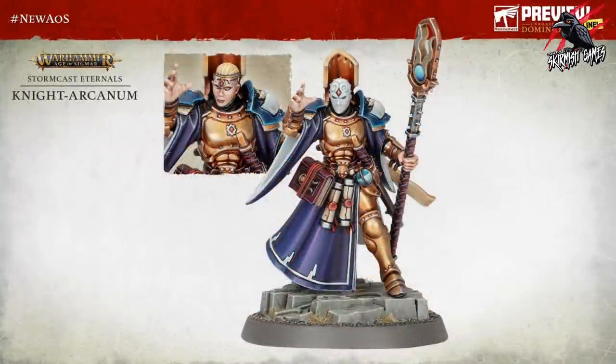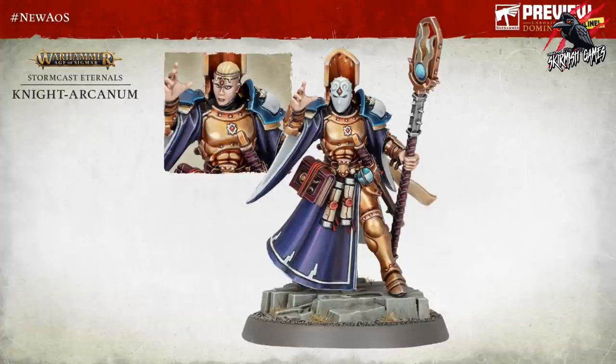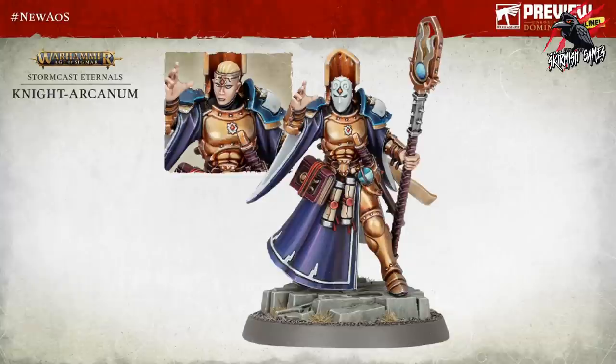There are so many great models in this set. The next one is the Knight Arcanum - we've already got some of these available to buy but this is the new one. I think this could be my favorite miniature from all the Stormcast Eternals - it just looks awesome. Again you've got the option of having the face covered or revealed, and I'm certainly going with covered. Having this guy in a Warcry warband would be brilliant as a magic leader. The book hanging down, those scrolls, all the details on the armor - just perfect - and that little globe on his belt is really cool too.